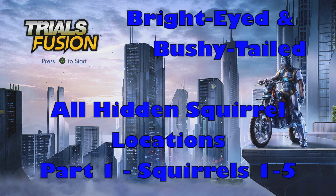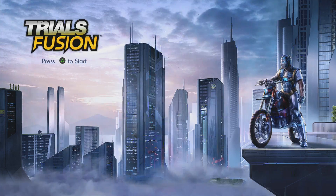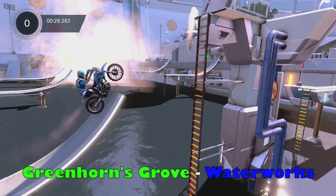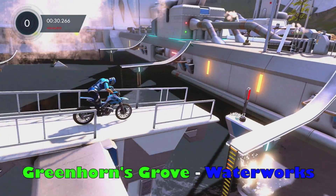How's it going guys, Ace here and we are going for the Bright Eyed and Bushy Tailed achievement in Trials Fusion. This requires you to find all the hidden squirrels, so I'm gonna break this up into four parts with five squirrels each.